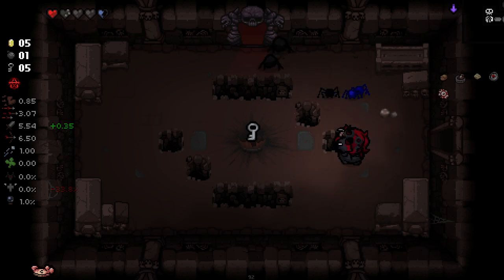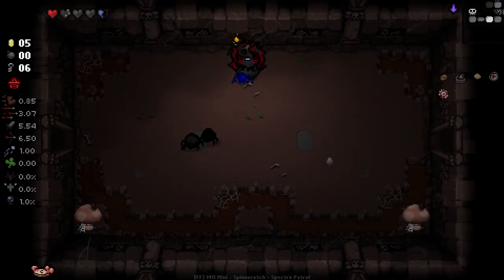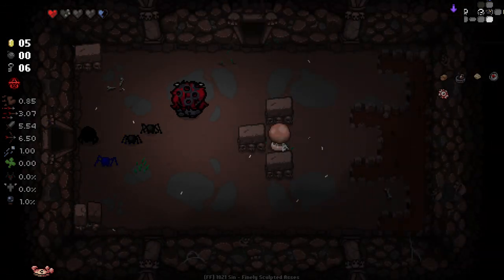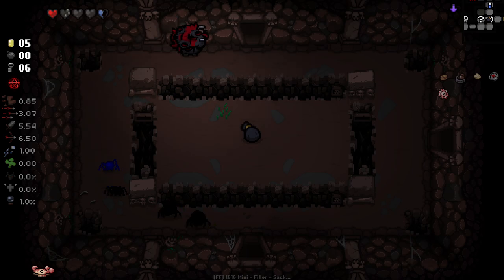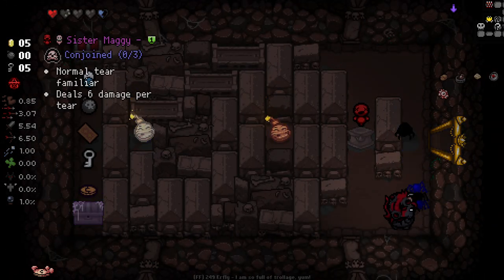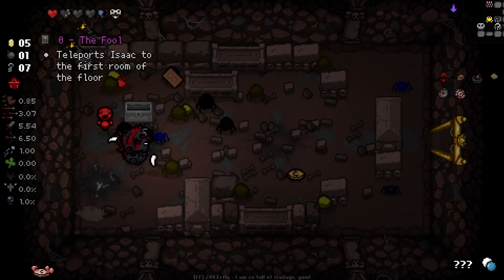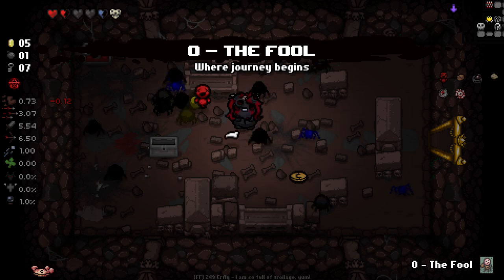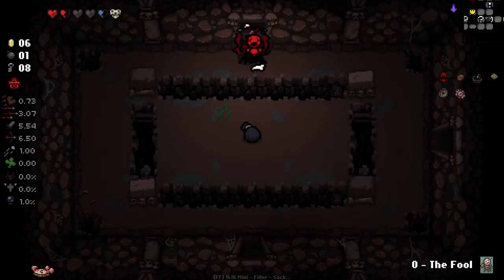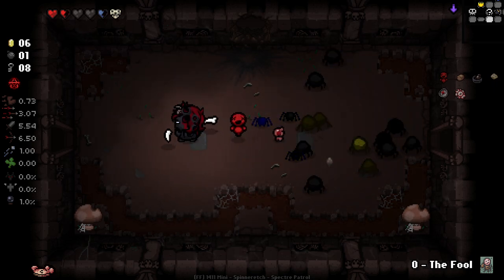We got Smooth Stone, which is even better. Basically any boss we come across outside of a boss room gets swiftly annihilated because we deal a lot of extra damage to them. I'm fairly confident the secret room is here. Unfortunately, pretty bad secret room — one that has a Shell Game Beggar but requires flight. Those two don't really fit together. We got a burn heart out of that, though. And we got a massive spider army, which is pretty awesome.